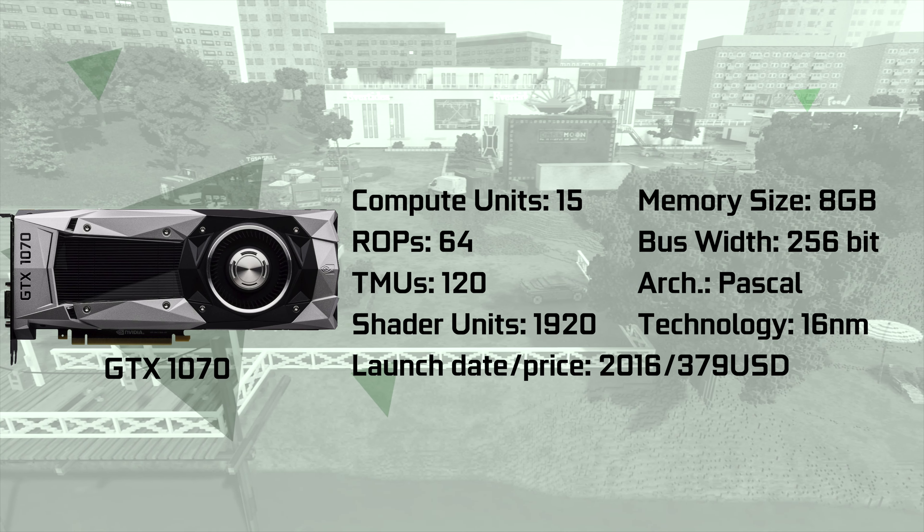RE4 is one of the games we expected to see some closer results between the two cards. The game typically prefers Radeon GPUs, and the engine also tends to dislike older Pascal cards. However, the difference between the two is still noticeable, with the 1070 pulling clearly ahead.